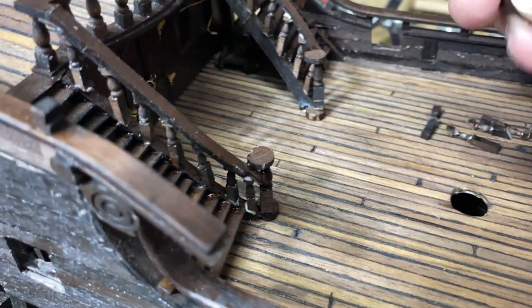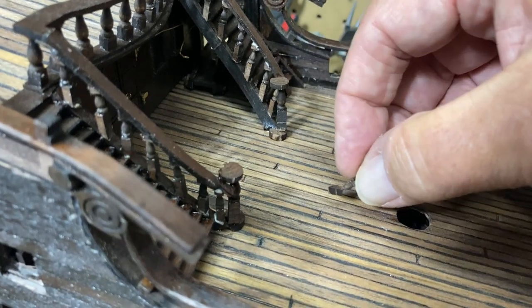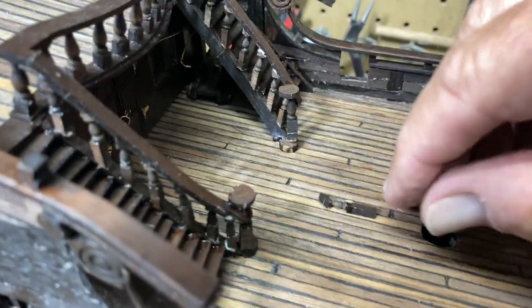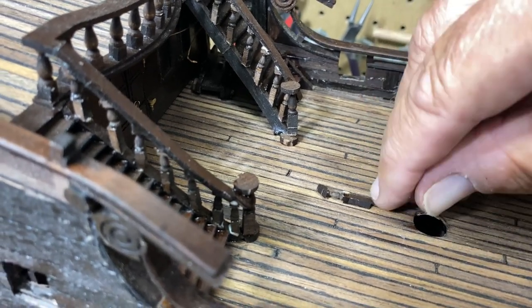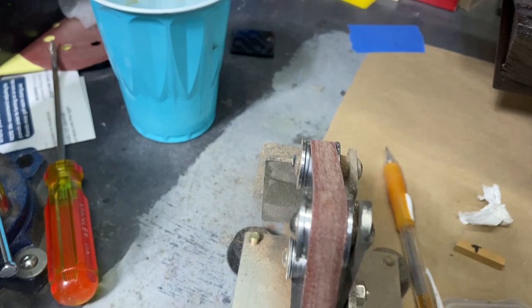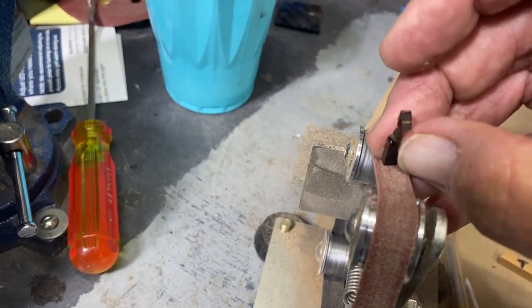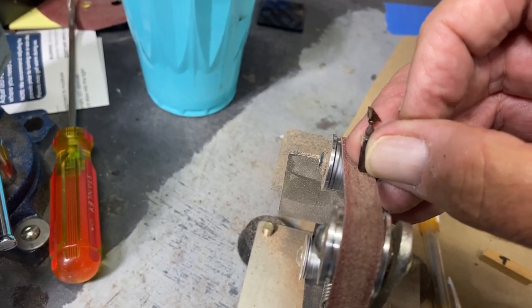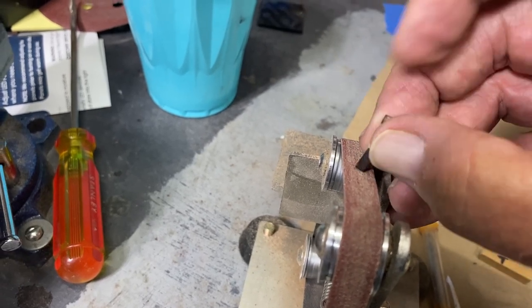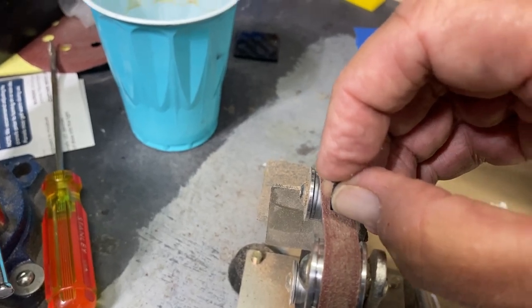I've got some extra ones sitting around. What I ended up doing — I would match this angle down here. I took my little miniature sander and would actually hold the piece with a pair of clamping scissors, and match that angle on the lower part — basically sanding at that angle — and it worked out pretty well.